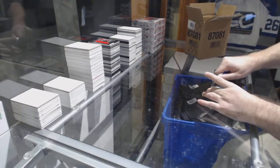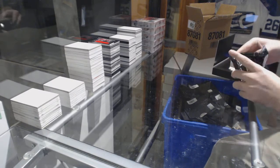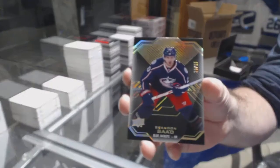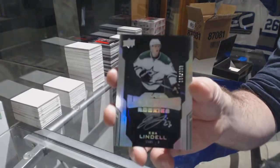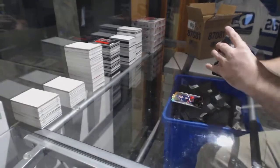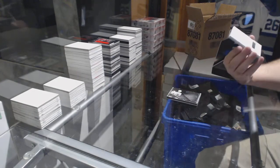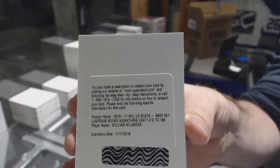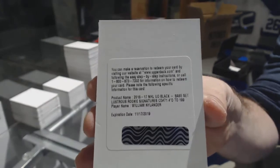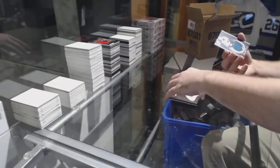Two more boxes! We've got a gold base /35 Brandon Sod, a 2/99 Lindell, Lustrous Rookie auto Obsidian signatures Adam Henrik. Very nice — a Lustrous Rookie signature short print /199 William Nylander, and a Black Hole Brent Burns. Sweet!